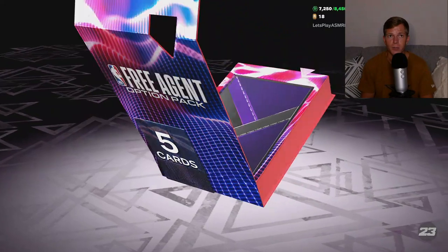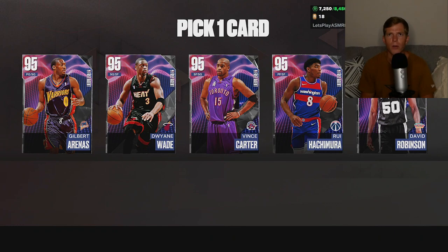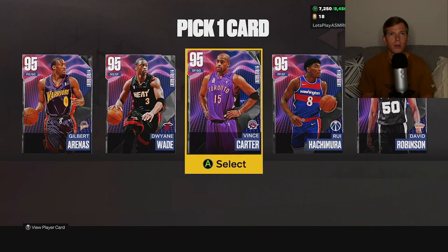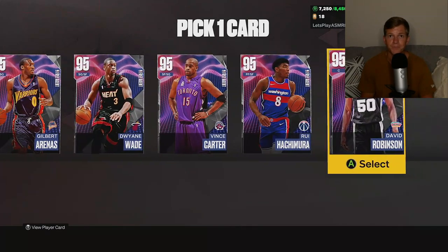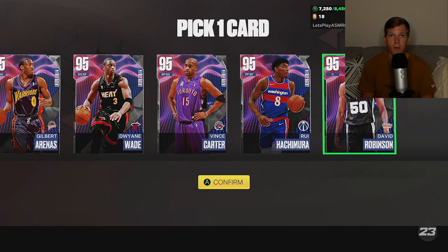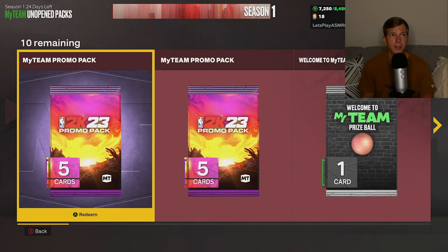Free agent option pack - let's see what we get here. Pick one card. We need a center, we absolutely need a center. I would love to have some of these players, but David Robinson is going to be the move here for our team.